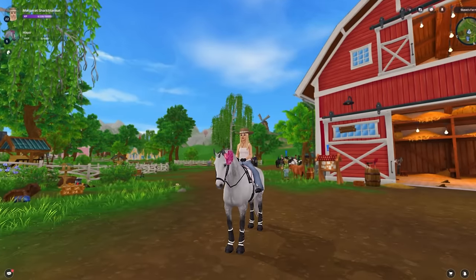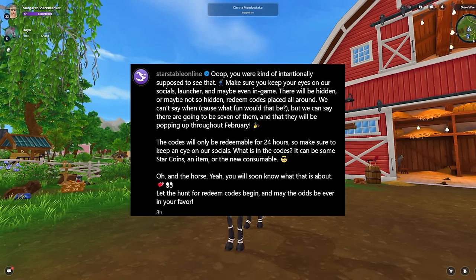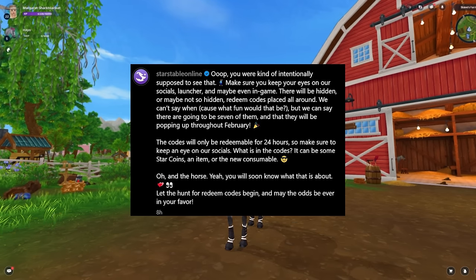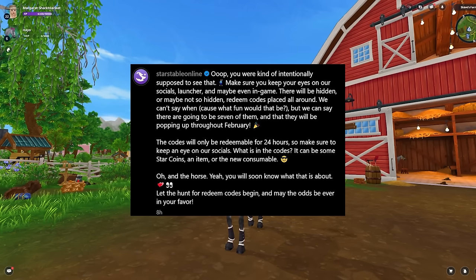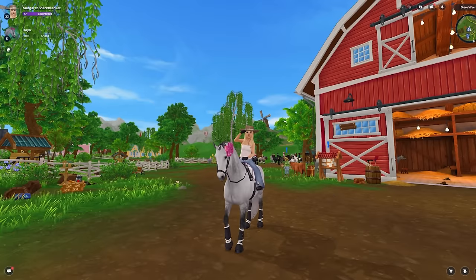The first code Star Stable posted on their Instagram says: 'Make sure to keep your eyes on our socials, launcher, and maybe even in-game — there will be hidden, or maybe not so hidden, redeem codes placed all around. We can't say when, because what fun would that be, but there are going to be seven of them and they will continue popping up throughout February. The codes will only be redeemable for 24 hours. What's in the codes? It can be some star coins, items, a brand new consumable — oh, and the horse. Let the hunt for redeem codes begin, and may the odds be ever in your favor.' So we actually just got the first one of these codes.